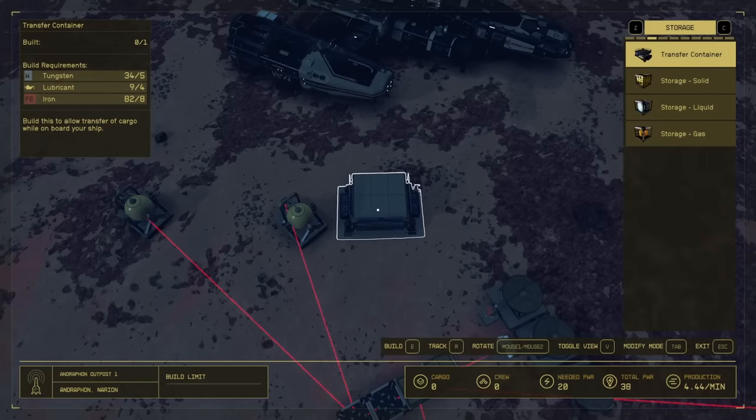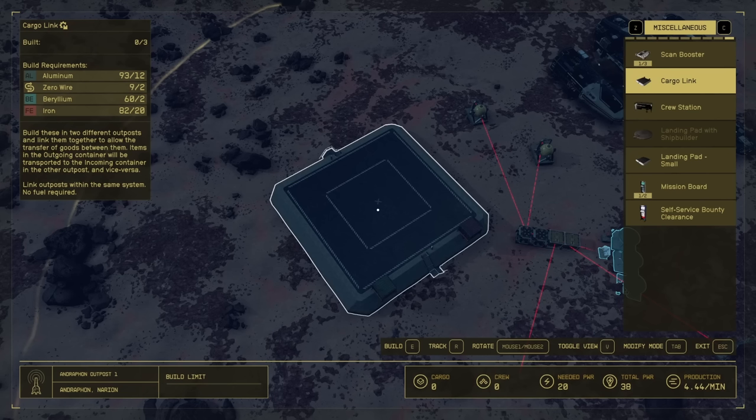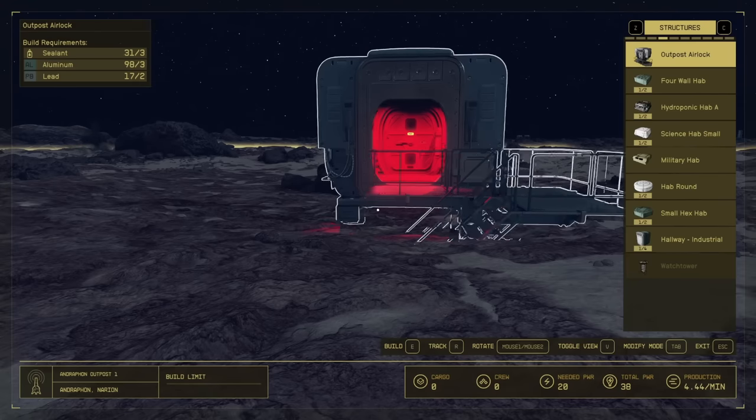If we wanted to, we could also build a transfer container so we can transfer resources directly from here into our ship cargo. There's a ton of various structures we can build out as well. One of the most important things you'll want to upgrade to eventually is under Miscellaneous — it's called the Cargo Link. You can build these in two different outposts and link them together to allow the transfer of goods between them. Since this planet has Iron, Helium, Beryllium, and Aluminum, we can go build an Iron outpost and get it all transferred here. You'll also want to build crew stations to assign crew and enhance your outpost.